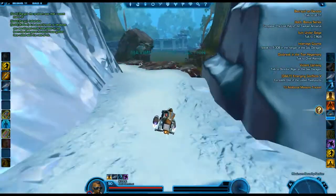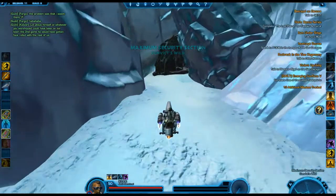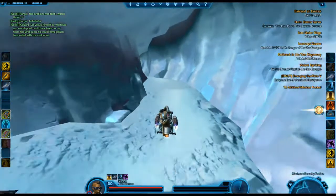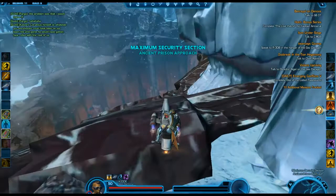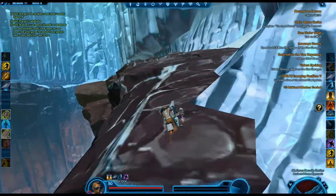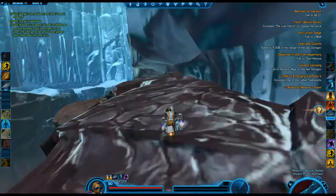If you go to the right, you'll notice you can get up here by jumping. But for the sake of the video, I'll just give you a landmark here. There's a crease right here — you're going to want to go in this crease and just follow it. Make a right here and you're going to see lava or something down there. Just follow this canyon here. There's really nothing to worry about here, just watch the left side. That's about it.